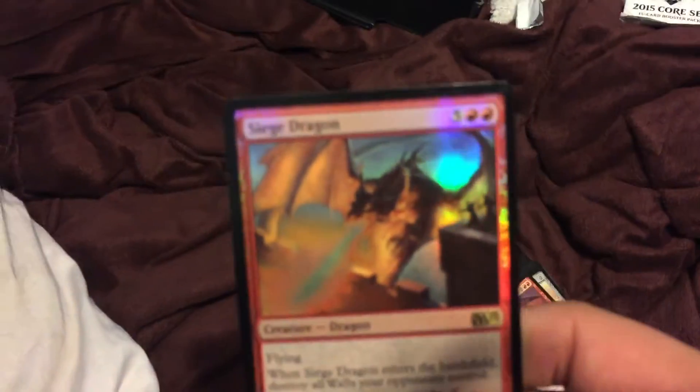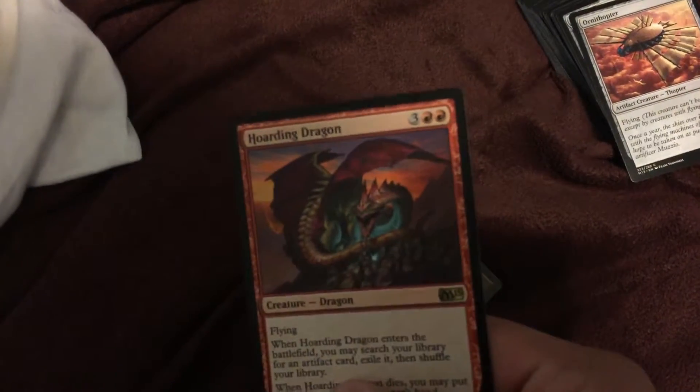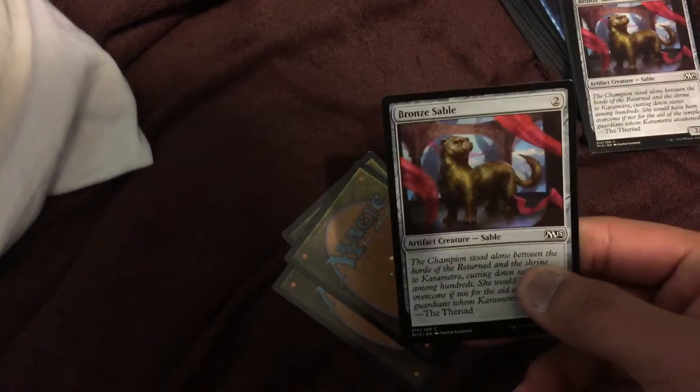This is a starter deck, it came from some kind of lame thing, 2015. So the first cards we have are Sage Dragon, Hoarding Dragon, Orphitor — I think that's how you pronounce it — Orphitor again, Bronze Sable, and we have three of them.